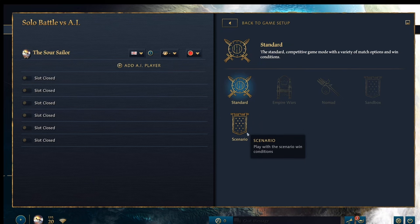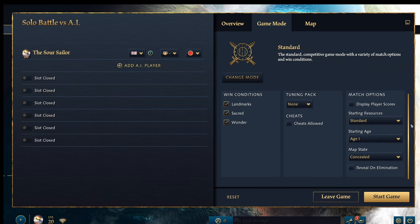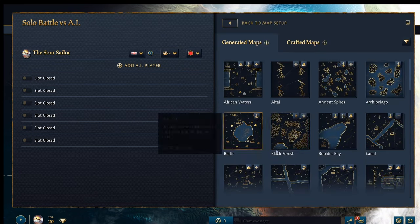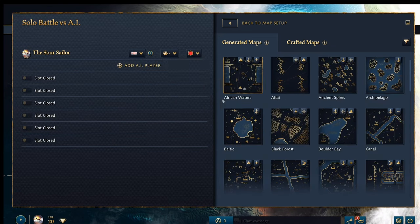Sandbox has no conditions, and Scenario lets you create your own conditions. These are your win conditions: Landmark, Sacred, and Wonder — we'll cover them in a minute. Tuning Pack is to do with mods. Match Options is where you can set how many resources you start with, display player scores, when you get eliminated, and reveal the fog of war. The map section is simply where you pick your map. I always go for Dry Arabia in a sandbox or skirmish because I want to focus on my build without worrying about terrain.